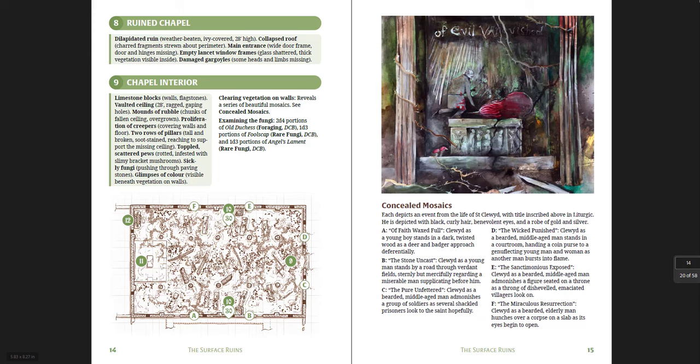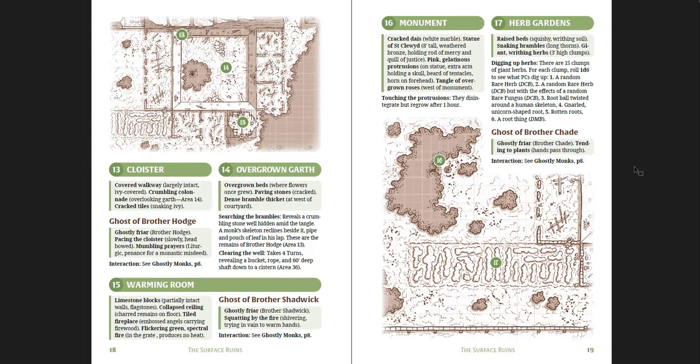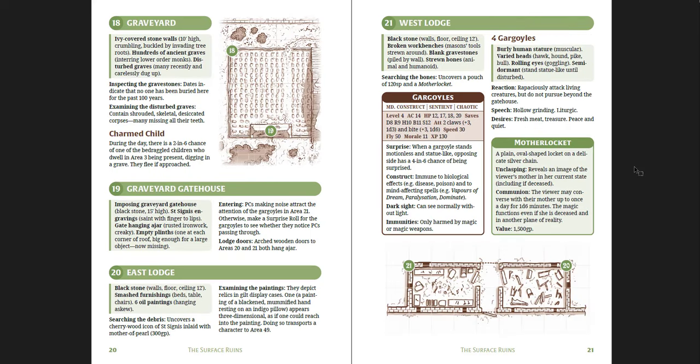The resurrection spell is what you get as a result of this whole adventure — that's St. Clude's miracle. All the saints of Dolmenwood have a different spell, a different miracle associated with them, and they're all variations on Old School Essentials spells. St. Clude's is resurrection — that could be another reason to seek this place out. Moving through the upper level you get the crypt stairs, ghost crows, the organ, the cloister, overgrown garth, warming room, monument, herb gardens — and there's the ghost of a former resident tending to plants. The graveyard has a charmed child, and the West Lodge has gargoyles and the Mother Locket.